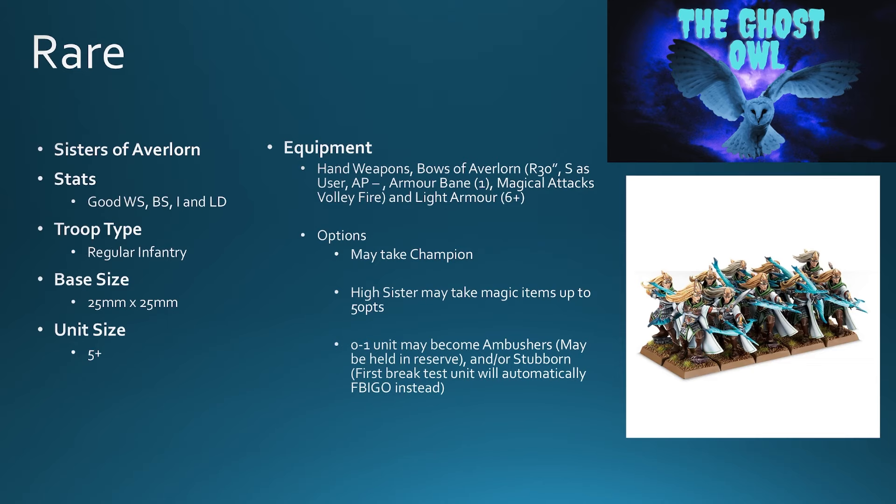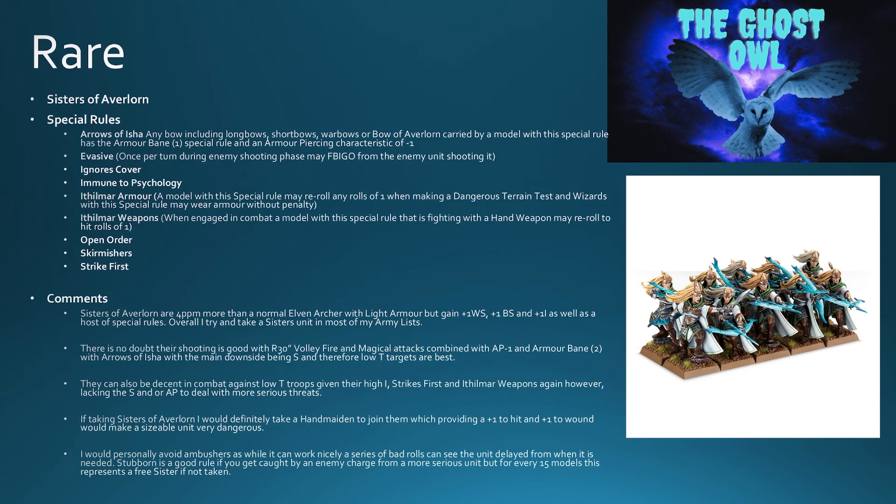Sisters of Avalon — good weapon skill, ballistic skill, initiative, and leadership. They're regular infantry on 25 by 25 bases with a hand weapon and the bow of Avalon, which has magical attacks, plus light armor. They can take a champion with magic items up to 50 points. Naught-to-one unit can be an ambusher. They have stubborn — first break test the unit will automatically fall back in good order. They have arrows of Isha, meaning any bow including longbows, shortbows, and wall bows. They get evasive: once per turn during the enemy shooting phase, fall back in good order before the enemy shoots. They ignore cover, have open order, skirmish, and strikes first.